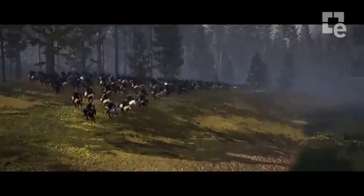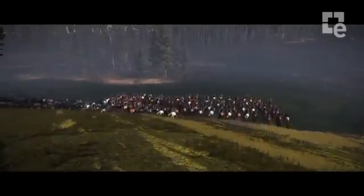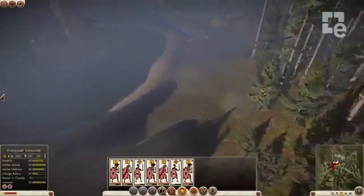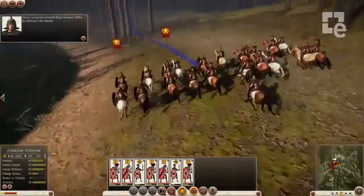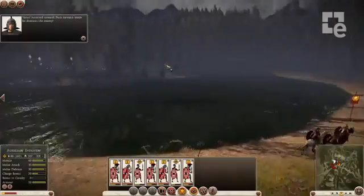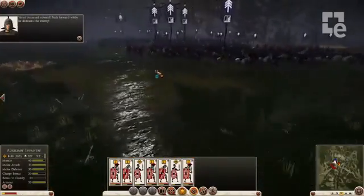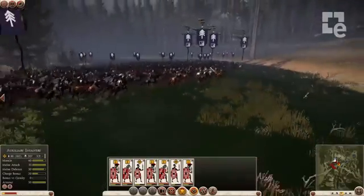So the penny's dropped a bit late for our general Quintus Varus. He's just realised that he's been betrayed by his own lieutenant, Arminius. And he's chickened out rather than face the music. But rather conveniently, he's leading the German cavalry away from our forces, so he's kind of done us a favour here.